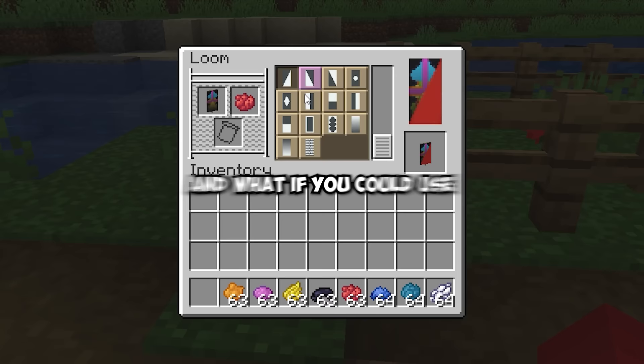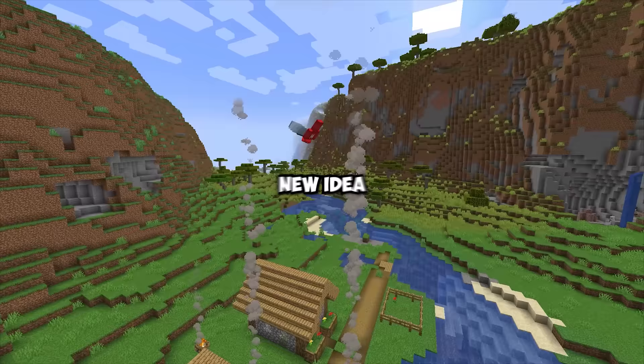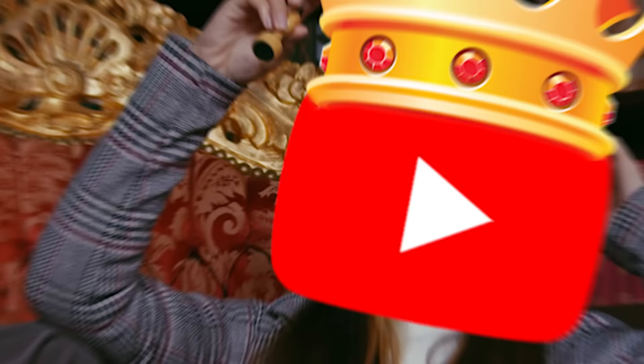What if you could make torch arrows to light up far away places? What if you could use banners for different designs on your bed? And this is every new idea that should be added to Minecraft.